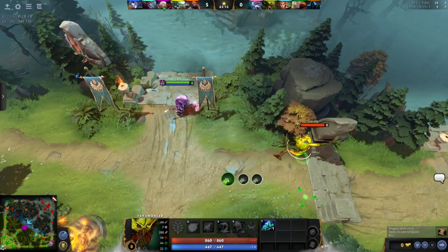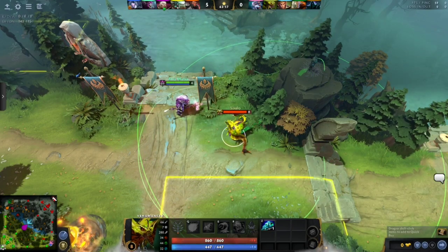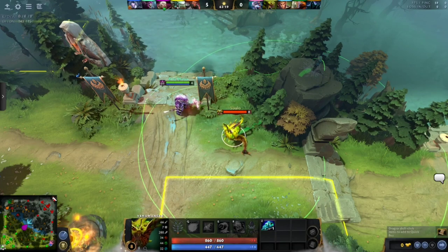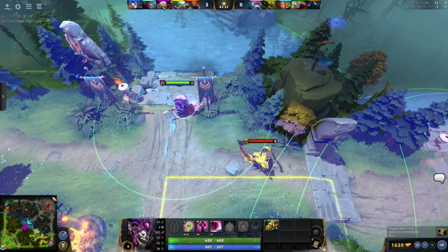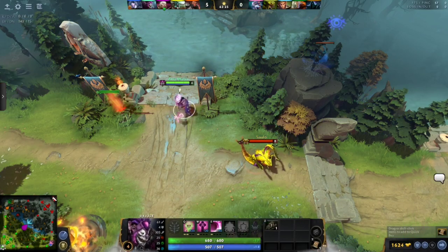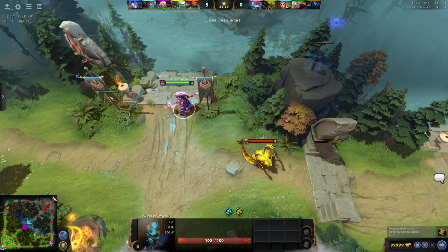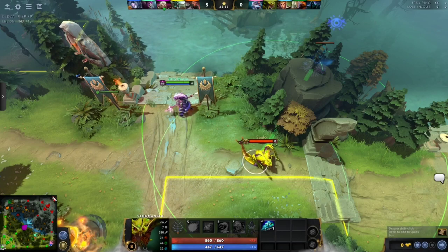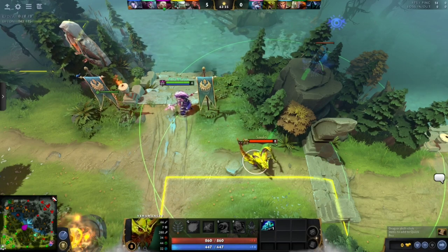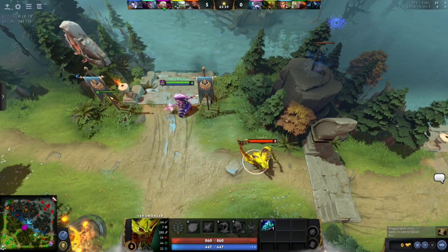Every single one of the main ward cliffs has multiple stairways near it. Most stairways are set up so that if you place a sentry on the cliff, you can place an observer down on the other side of the stairs and it will be out of range of that sentry. This means that if an opponent is dewarding you by placing the sentry right on the cliff, they'll miss your observer.